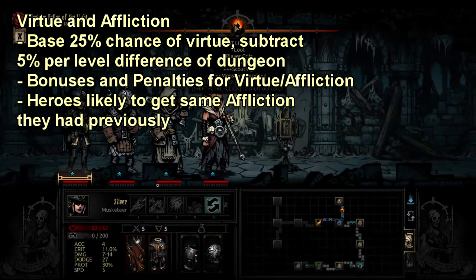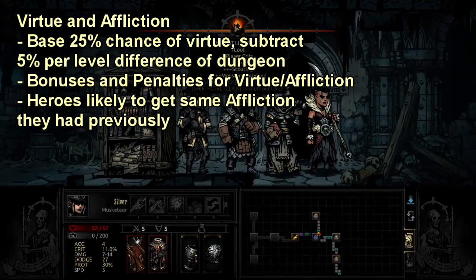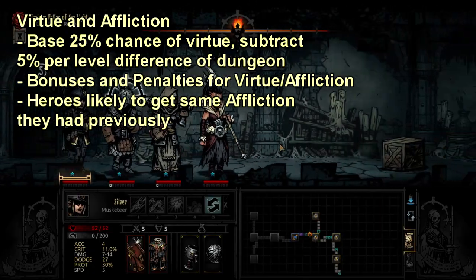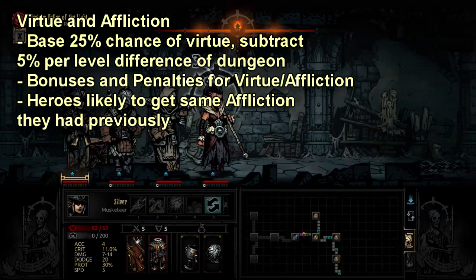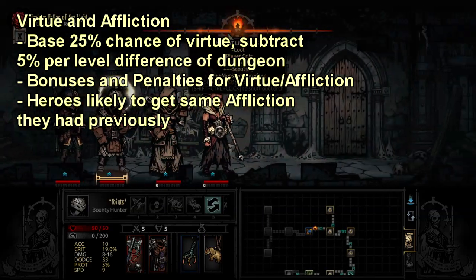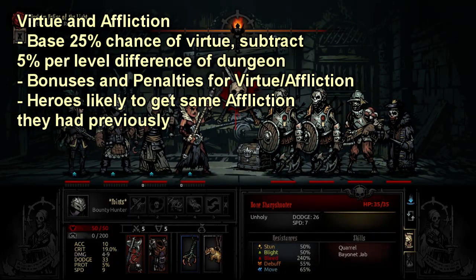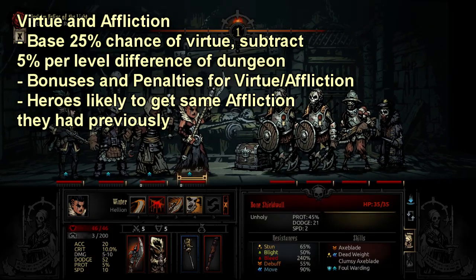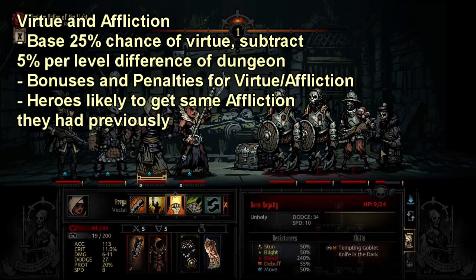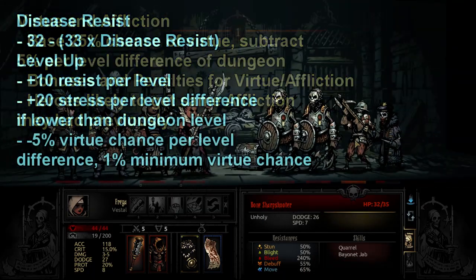Virtues are a bit different. They lower your stress to 45 upon activation, but not all the way back to zero. And if you get your character up to 200 stress afterwards, they don't heart attack like they would with an Affliction, but instead they reset back to zero stress and lose the Virtue. This only comes into play in really high stress situations like Endless Harvest, or if you're playing Torchless, where sometimes you want to get your Virtued character back to 200 just so they're not sitting at 100 or so when you leave the dungeon.